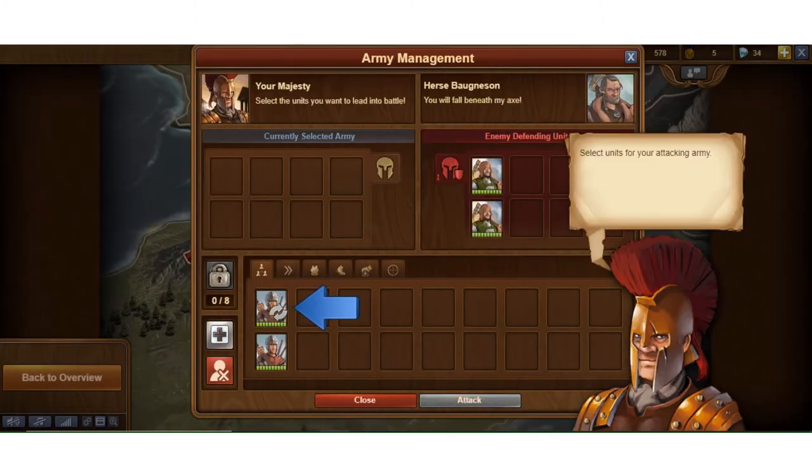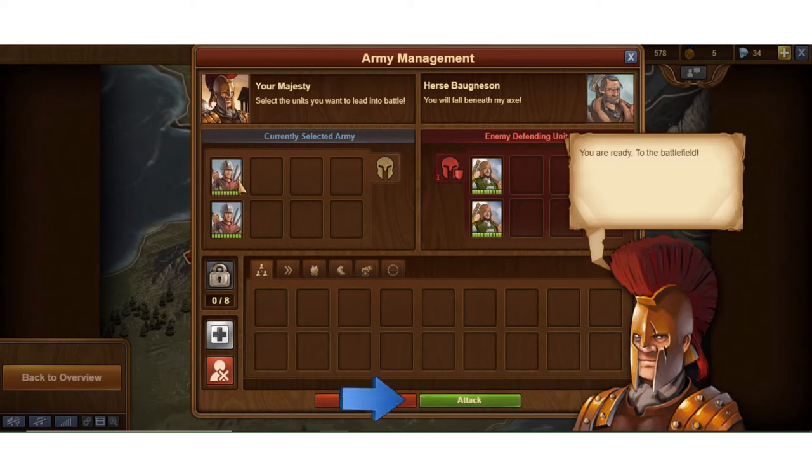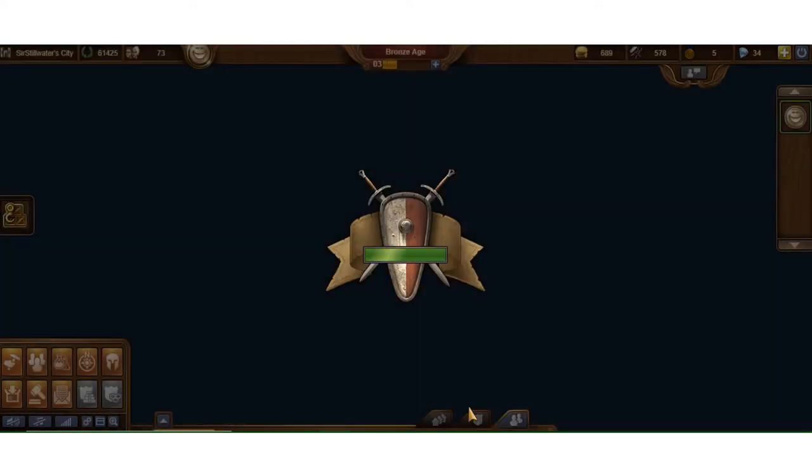A quest gave me two spear fighters, and I pick them and move them up into the currently selected army bar. You can only fight with eight at a time in these early days. Then you can go ahead and do an attack — it tells you how many defending armies you're going to be fighting against.